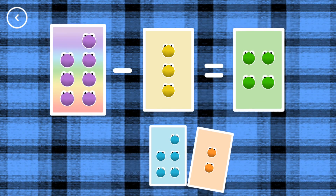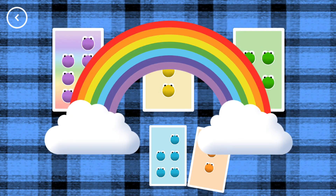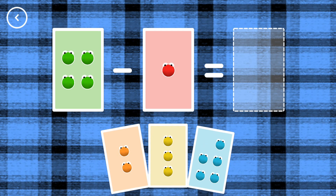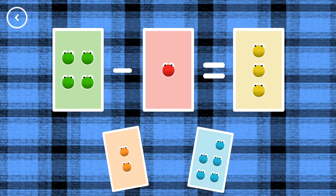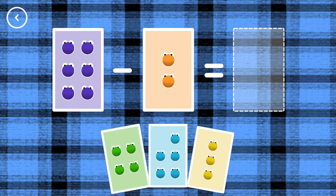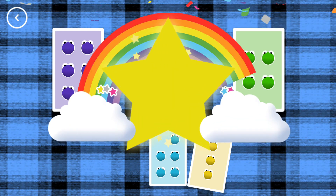4, 7, minus 3, equals 4. That's the correct answer! 3, 4, minus 1, equals 3. Yes! 4, 6, minus 2, equals 4.